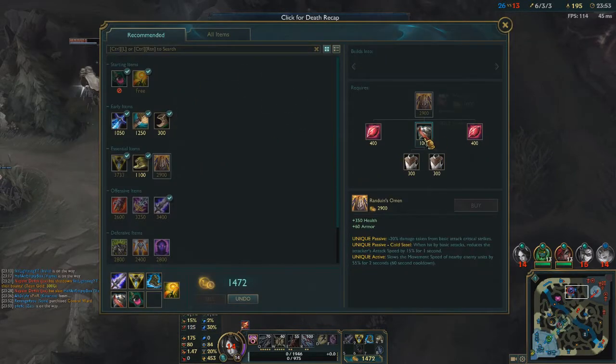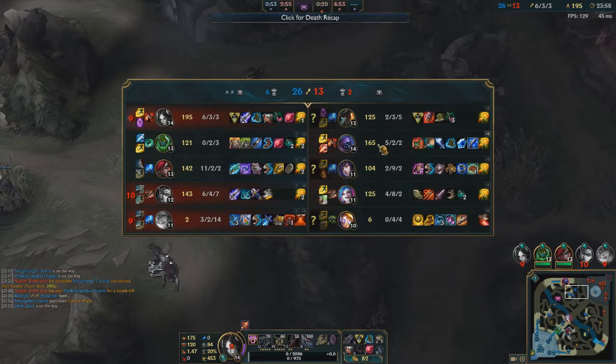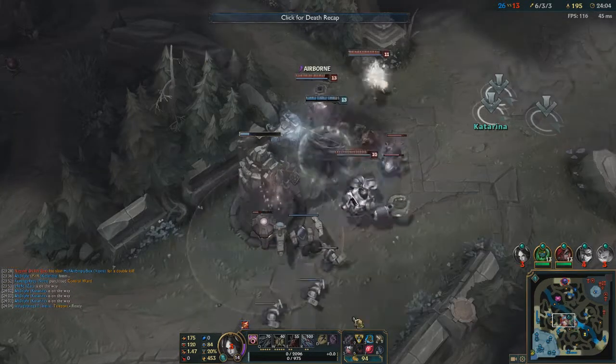I'm gonna get a Randuin's. Given that Gangplank has heaps of crits through his barrels, and Jax has attack speed and is an attack-based champion — and Jinx is also a crit champion — I'm just gonna build Randuin's.